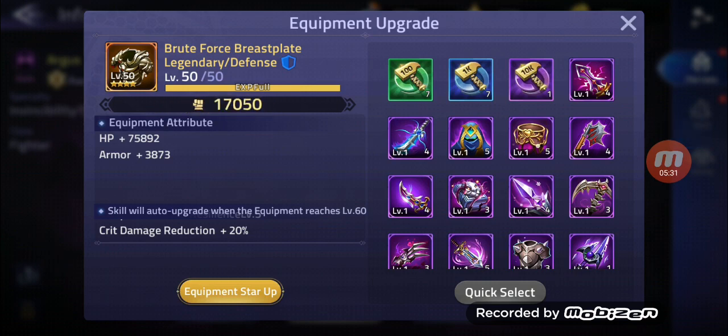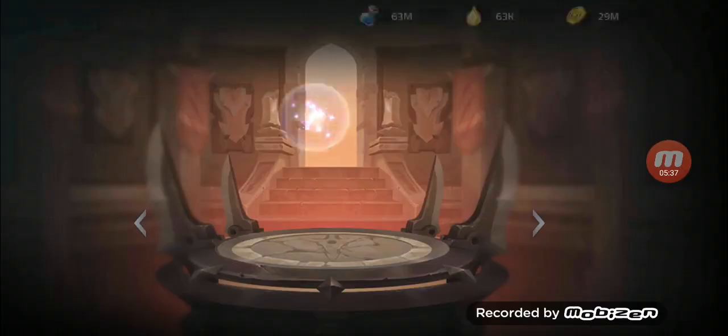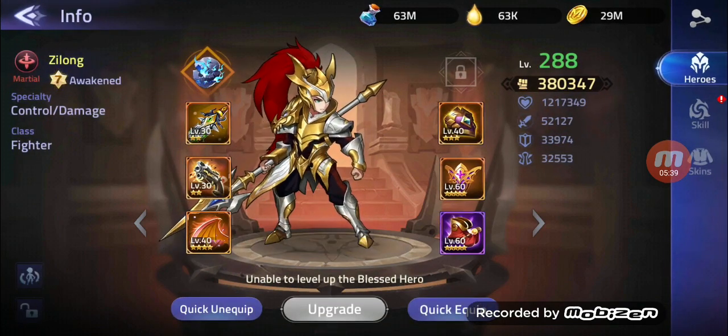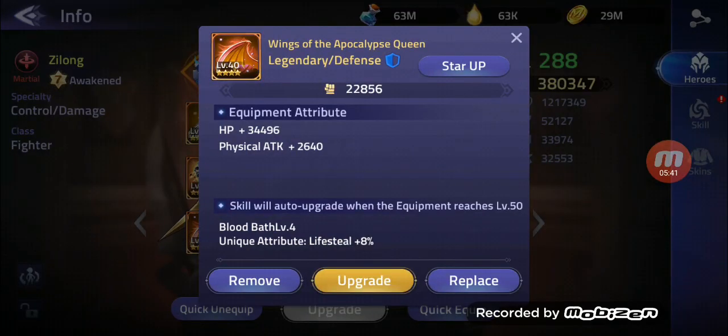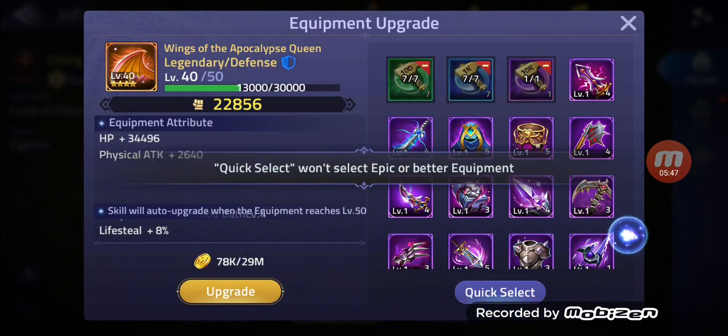We have a level 50 brute force breastplate. What is the quick equip? I think we have something to upgrade. Let's go ahead and upgrade this one to get more lifesteal — we need lifesteal, definitely.